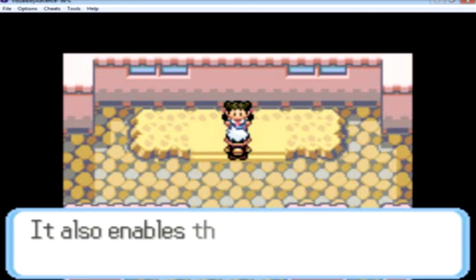TM39 contains Rock Tomb, so that's cool. You can teach that to a Rock type Pokémon or whichever Pokémon can use it. That's basically the end of the walkthrough guys — I'll see you next time on walkthrough number five!